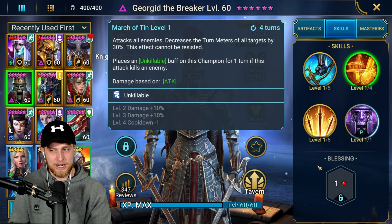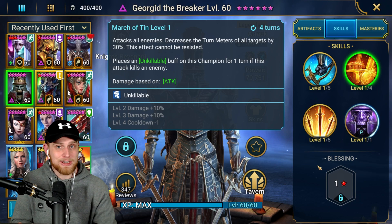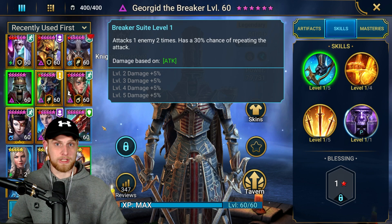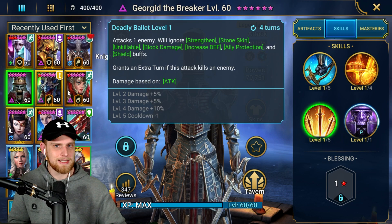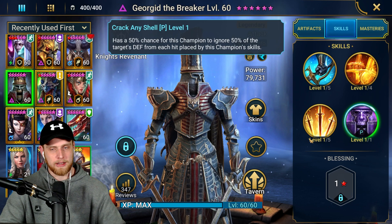This guy is going to be incredible for Knight Revenant's faction wars, which is a pretty difficult faction war to begin with. It's going to be incredible for your dungeons — dragon, ice golem, maybe a little sketchy when you get to the actual boss. Fire knight he's going to be good at too — he has a turn meter decrease plus multi hits potentially many times on the A1. His A3 you'd probably turn off on the boss but it does amazing damage to the waves. As a dungeon champion: amazing. Arena champion: amazing. Hydra: not so much clan boss, possibly.